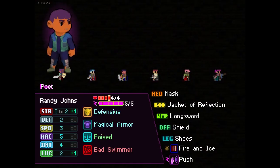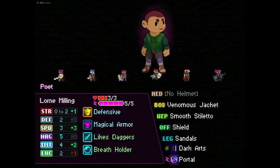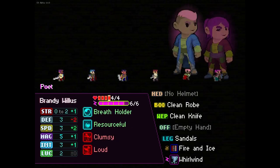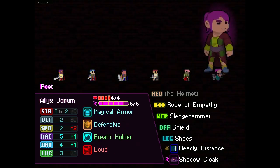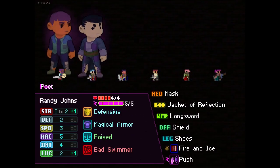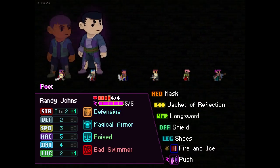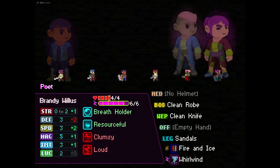We've got Randy, Brandon, Joseph, Lorne, Brandy - Randy and Brandy - and Alex. Usually with Poet, four health is nice, three health might be suitable as well. We want someone with good stats and probably a good starting book. You can see what spell we've got starting at the bottom, and above that we've got a book - we learn spells from books.